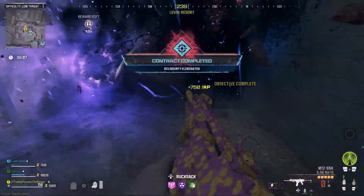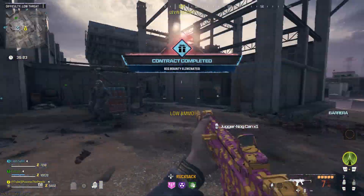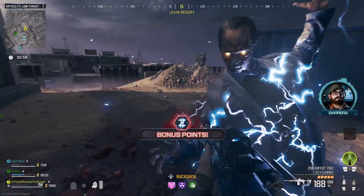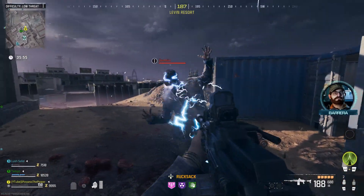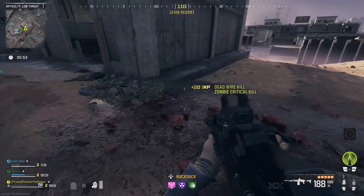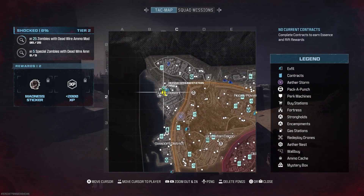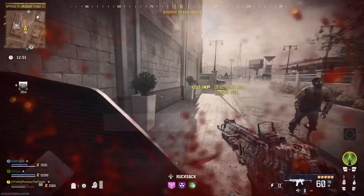Now the first thing we're going to need to do is put Deadwire on our weapon. To do that you can find it through contracts, harvesting areas, infested areas, pretty much anywhere really. The best place you can find them though is in the higher tier areas — as you move forward into the orange and red parts of the game you have a higher chance of getting better loot.